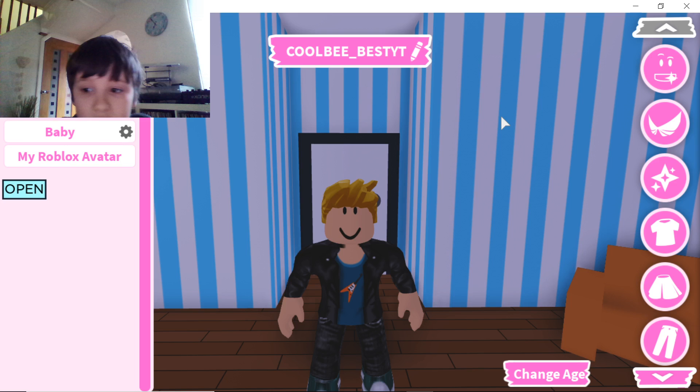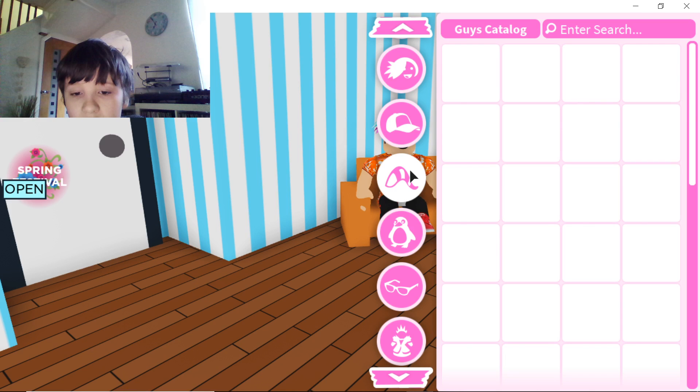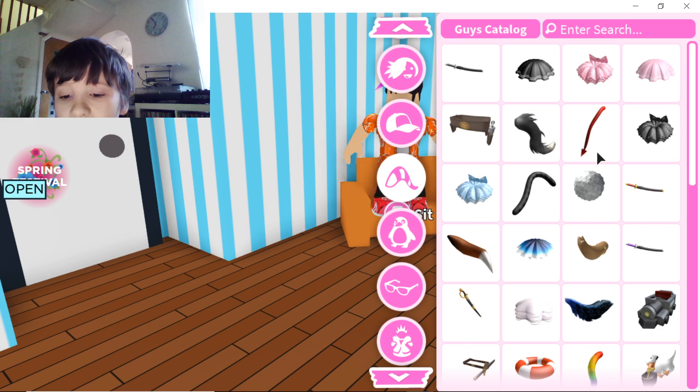I don't want wings, I want a t-shirt — let's put this on. Let's change our hair, get rid of this one. Already got hair. Should I get a rainbow tail? I'm gonna get this guy. Let's put some cool sunglasses on. I think we're done — save current outfit.